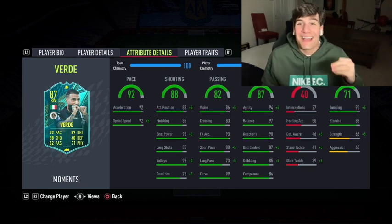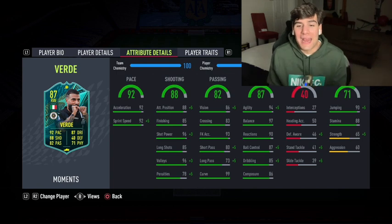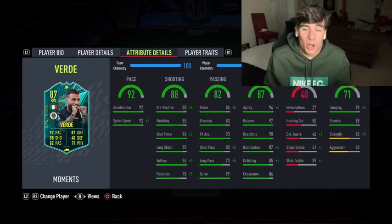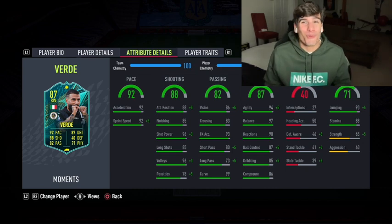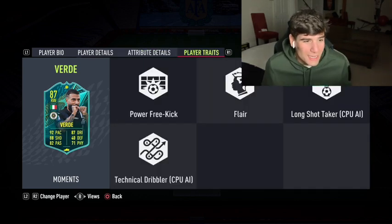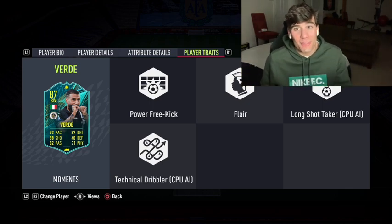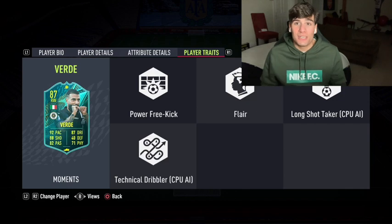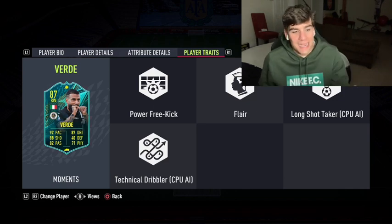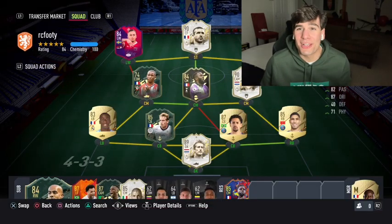92 pace, 92 acceleration, 92 sprint speed, and then 96 shot power — oh my god, this boy's gonna be ripping the net. 88 stamina as well, 90 jumping, which is pretty solid. Traits-wise: power free kick, flare, long shot taker — very important this year. Technical dribbler is good too. I'm going to use him as a left striker in a 4-4-2.